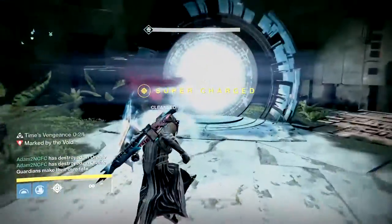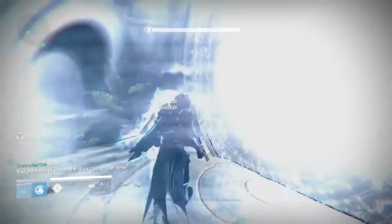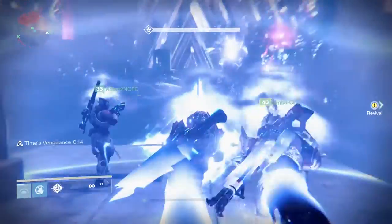Now we're going to have a look at the armor. First we'll look at the 3 exotic pieces coming for the Hunter. The first one is Lucky Raspberry, and the primary perk is Make Your Luck: your Arc Bolt grenade chains further, and you will always spawn with full grenade energy.